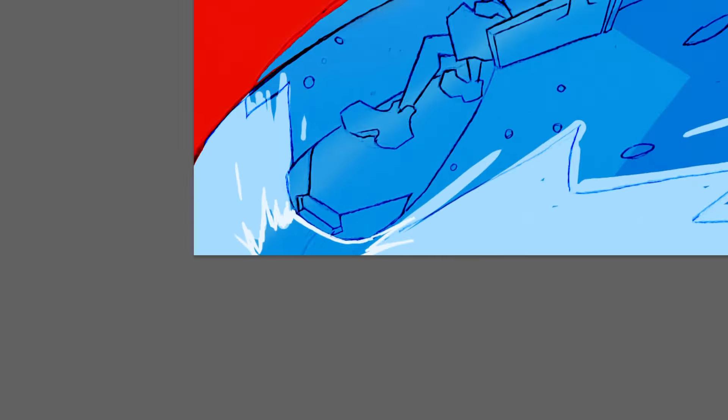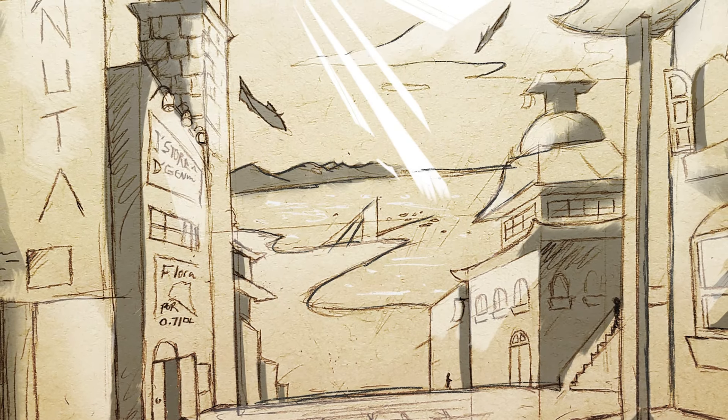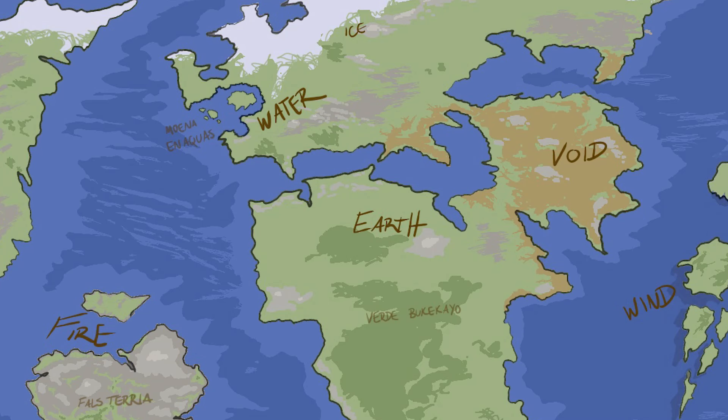I wanted the visuals to reflect that in the concept art. As this region would grow, it would open up trade routes with neighboring lands such as Conjury de Shad and Verde Buquecaio, connected through sea routes and other geographic routes respectively.